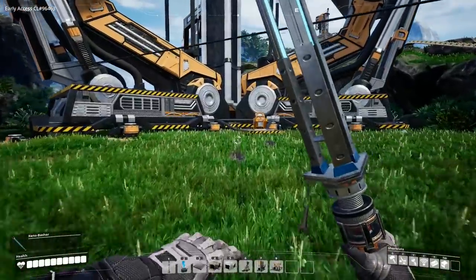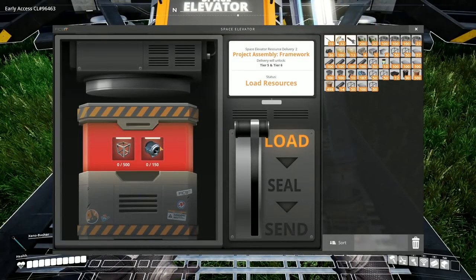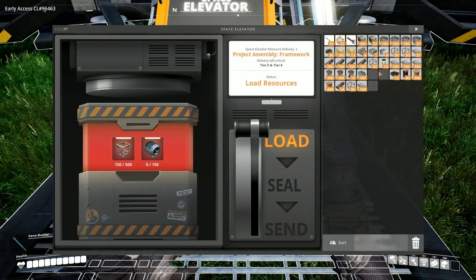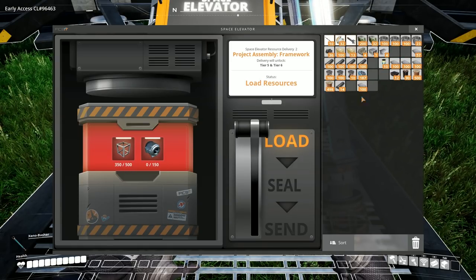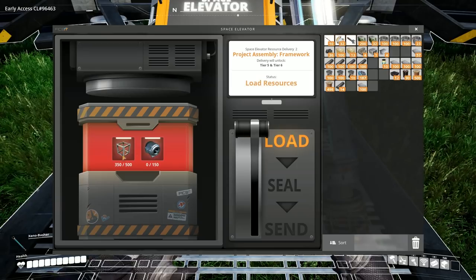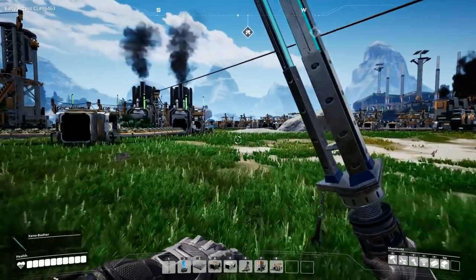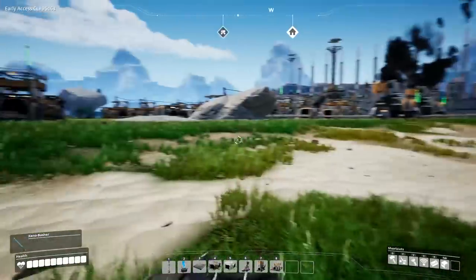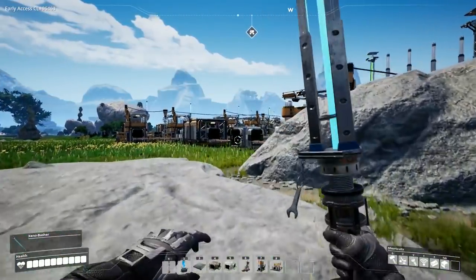We also need to produce motors. Motors require stators and rotors - so motors require rotors and stators, and that's okay because we can produce one of those and indeed have been producing some of those. There's just over half in there - 350 put in - so we need to produce motors. In order to do that we need to build a couple of things. If we can place an assembler down - we can't because I just took the resources out of my pocket, which I need, because that's the sort of day this is going to be.